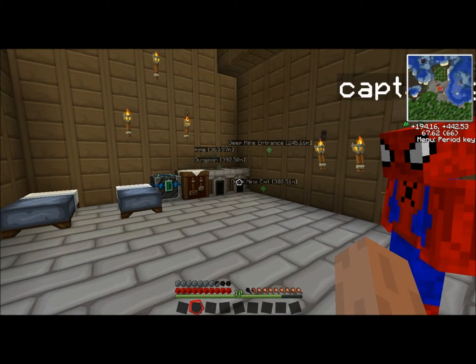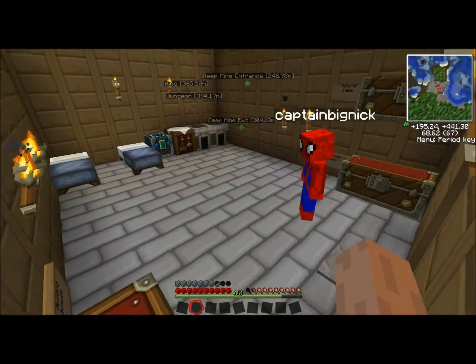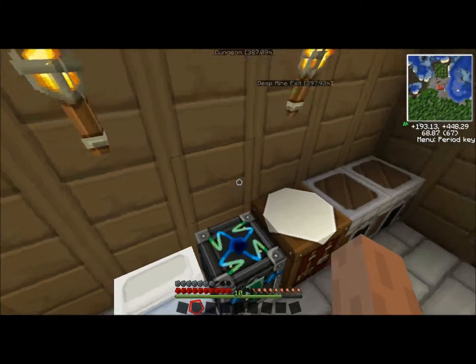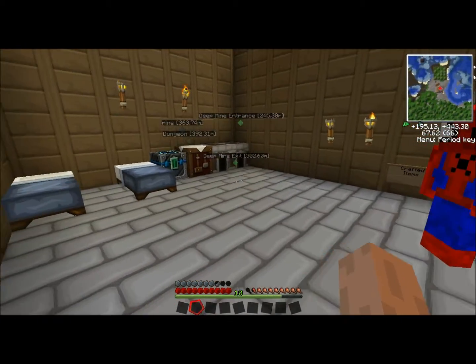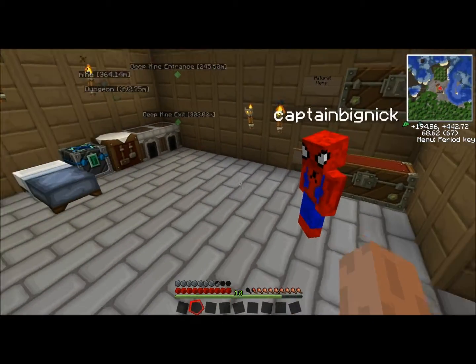Hello and welcome to Blocks of Fury with Michael and Nick. Yesterday we made an energy condenser — we're going to condense everything that we need. And today we're going to get our macerator and hopefully furnace and generator set up to see how fast we can do this.